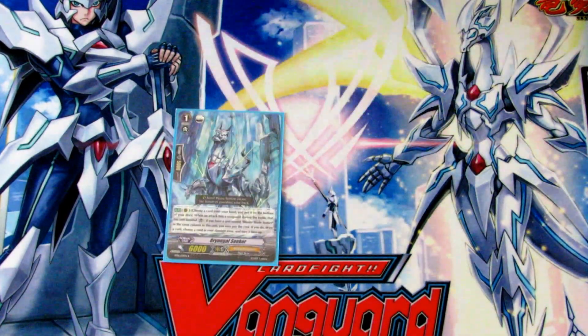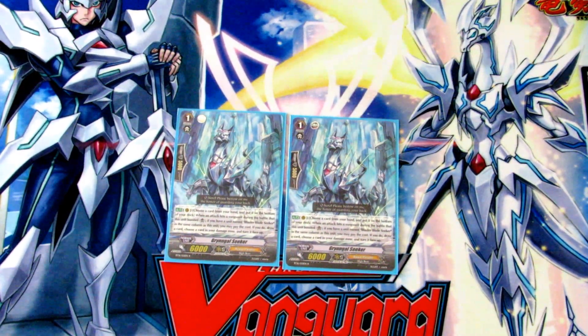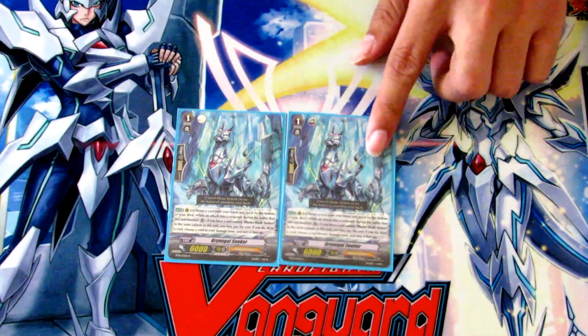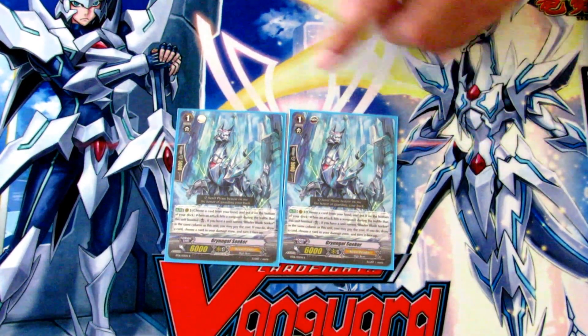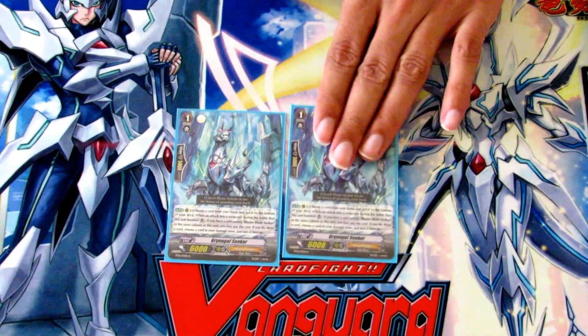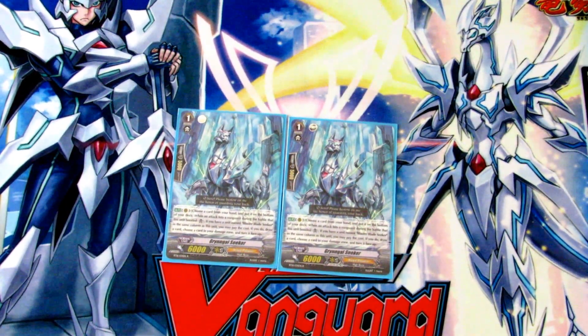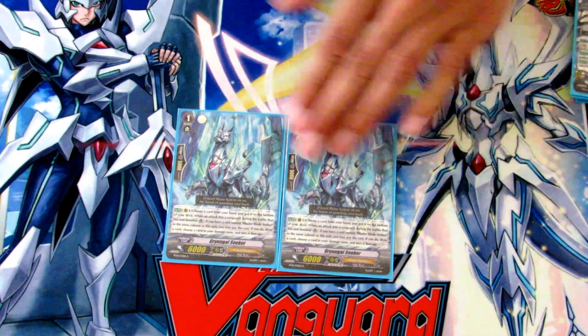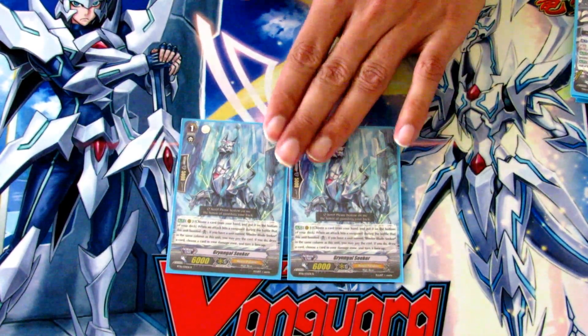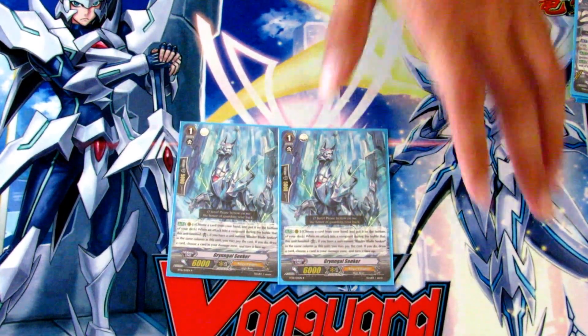The last grade ones are two Gringle Seeker. His effect is really good — when it boosts a Blaster Blade Seeker, and this counts if your vanguard is in legion with Blaster Blade Seeker and you hit, you get to put a card from your hand on the bottom of your deck, draw a card, and unflip damage. The unflip damage is super important for getting those multiple Thing Saver restands and using Gildas a lot, so he really helps out the deck.